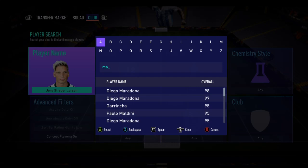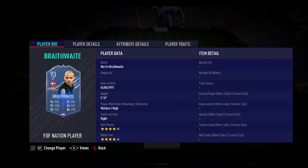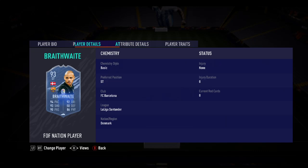Next let's look at Martin Braithwaite. It's a big upgrade for him — four-star skill moves and four-star weak foot, which is really nice. He has great pace, pretty good shooting, good passing for a striker, really good dribbling, though a little low on reactions. His physicality is really good — a little low on aggression but great stamina and jumping. This is once again a fantastic card.